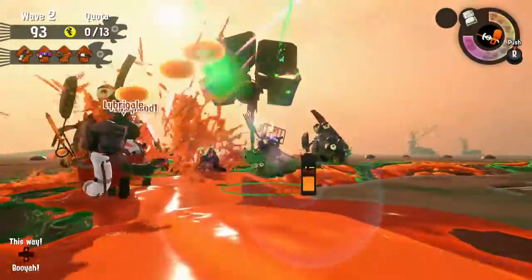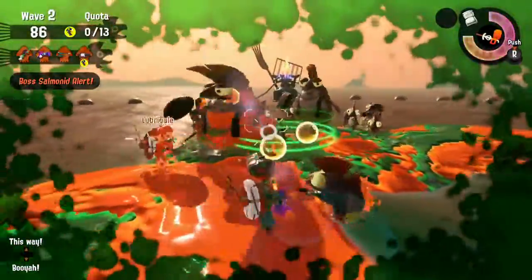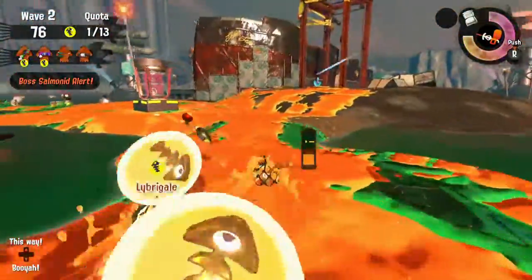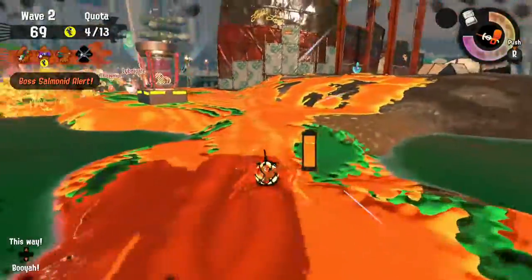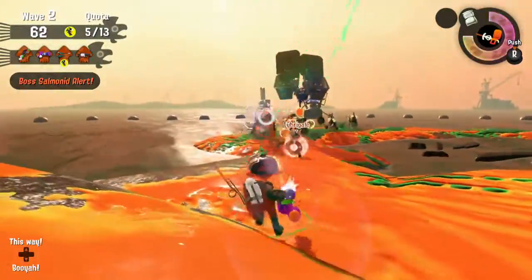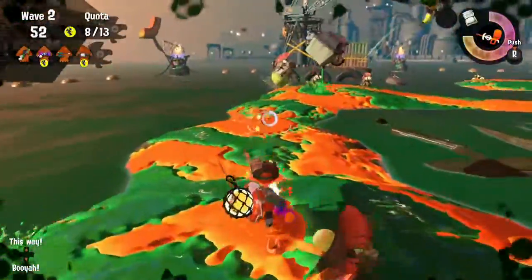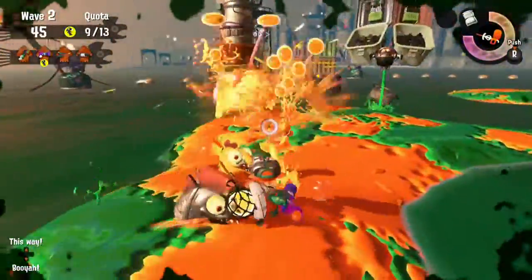I'm going to throw a bomb there — nice, didn't have to use my Stingray. I almost got pushed in the water there. Even though you kill the Fly Fish, they're still able to attack you, so it's just so annoying. I really do love the teamwork in this game though. There's another Fly Fish — I hate these guys. Why do you keep sending them to me? I almost got pushed in the water again.